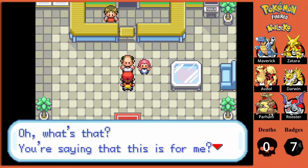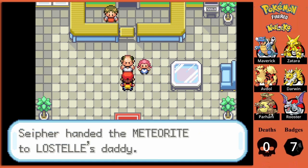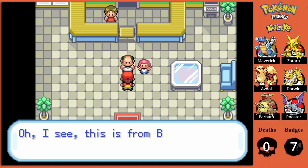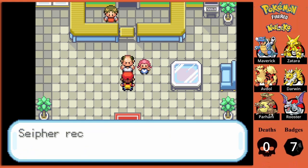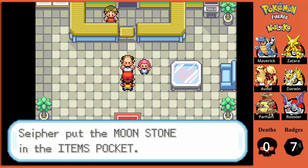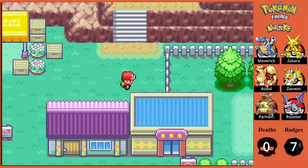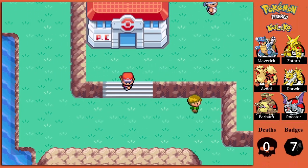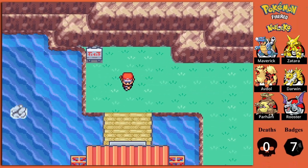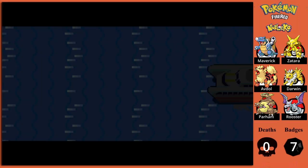Lostelle is scared but okay, and she gives us an Iapapa Berry as thanks and asks if she can come with us to her daddy's house. She brings us right to the game corner. Her father is thrilled — he says Lostelle got to be friends with Cypher. We hand over the meteorite and he loves the rare rock. In return, Bill had arranged for us to receive a Moon Stone. So if you ever needed a Moon Stone for another Pokemon — say a Clefairy from the Rocket Game Corner or something from the Safari Zone — you could easily get one here.